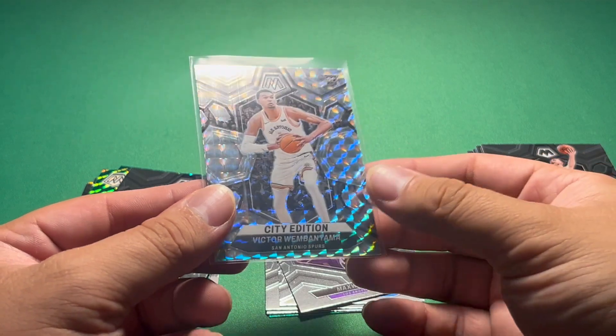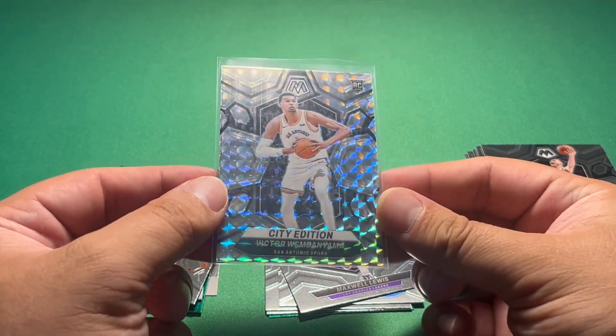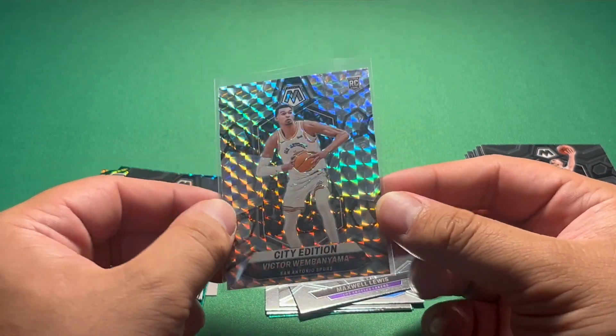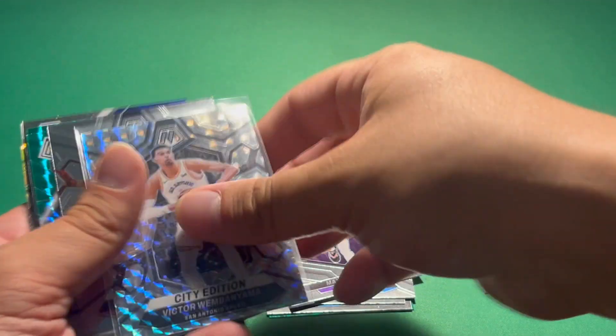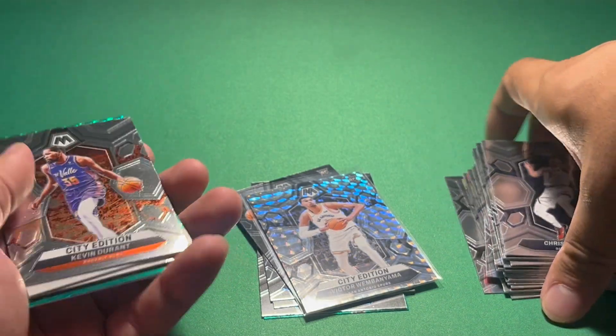Let's get him sleeved up real quick. So there we go — we have the silver mosaic city edition Wembenyama rookie. Nice looking card there. Always nice to pull some Wembenyama.